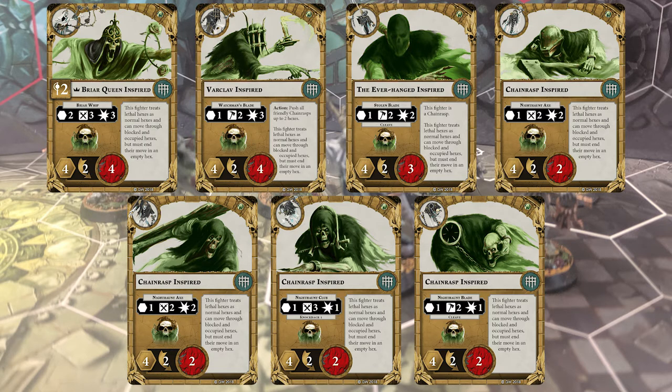Another useful component of all these cards is that, even when uninspired, they treat lethal hexes as normal hexes and can move through blocked and occupied hexes as long as they end their move in an empty hex. So if your opponent tries to use a terrain-heavy board or cluster up his guys to prevent you from getting in on them, you can very often go through stuff and get angles on pieces that wouldn't be possible for any other warband.